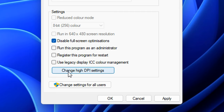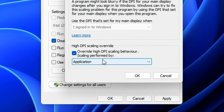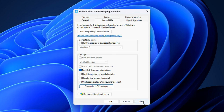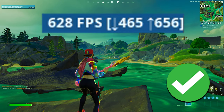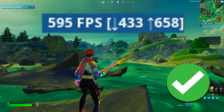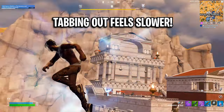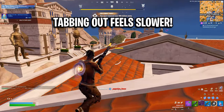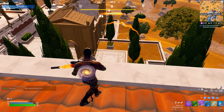Go ahead and tick it. Also change the high DPI settings and make sure 'Override' is checked with 'Application' selected. Don't forget to press OK. I've found that this setting does actually boost my FPS, but only very slightly — around an average of 20 FPS. However, it does make tabbing out into different applications a lot slower than before. I tab out a lot, so this was quite annoying.